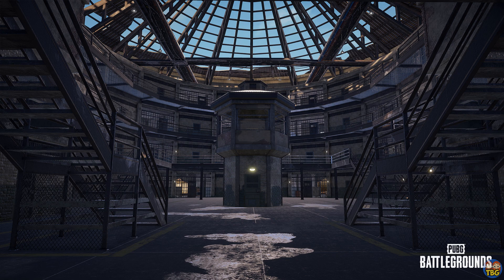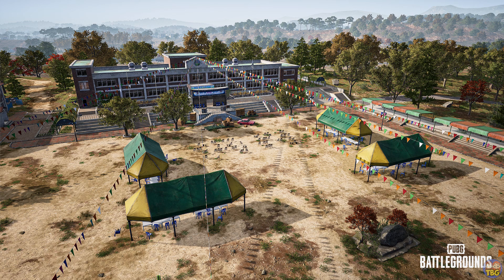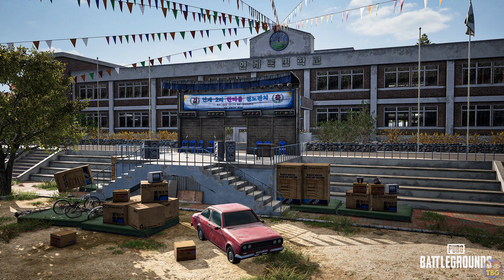The prison looks quite different to the one on Miramar and a lot of the other buildings — it's a pretty unique looking structure with a lot of verticality to it. Should be pretty interesting to fight in, at least in FPP. There's also this school type building with a stage out the front, a load of chairs facing it, and what looks like a load of prizes — a little car, some bikes on podiums, fridges, microwaves and rice cookers. I guess this is some sort of competition thing that was going on, maybe part of the lore.